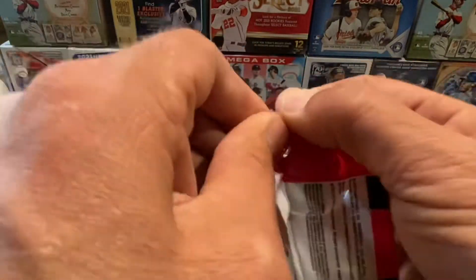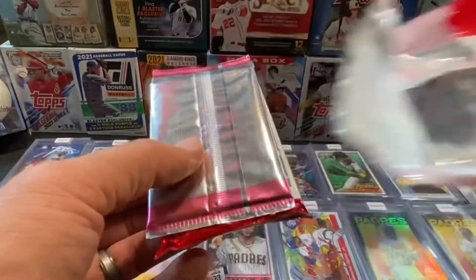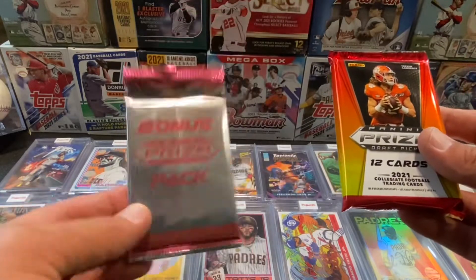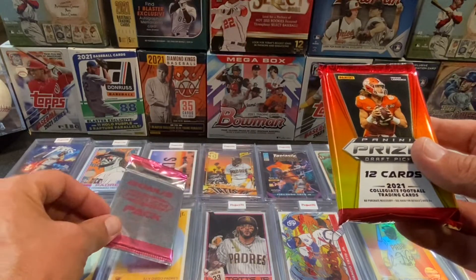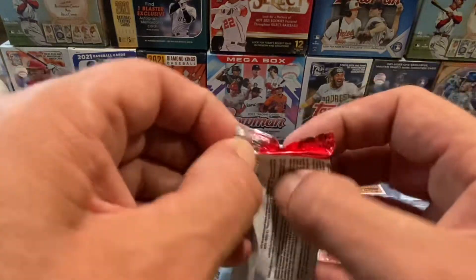Let's see what we got up in here, guys. It's so sick to be able to find it over at Rite Aid — nutty, right? So there's our bonus Prism pack, we'll save that for a sec. Let's see what we got here. Wouldn't be so dull to pull an auto out of here.